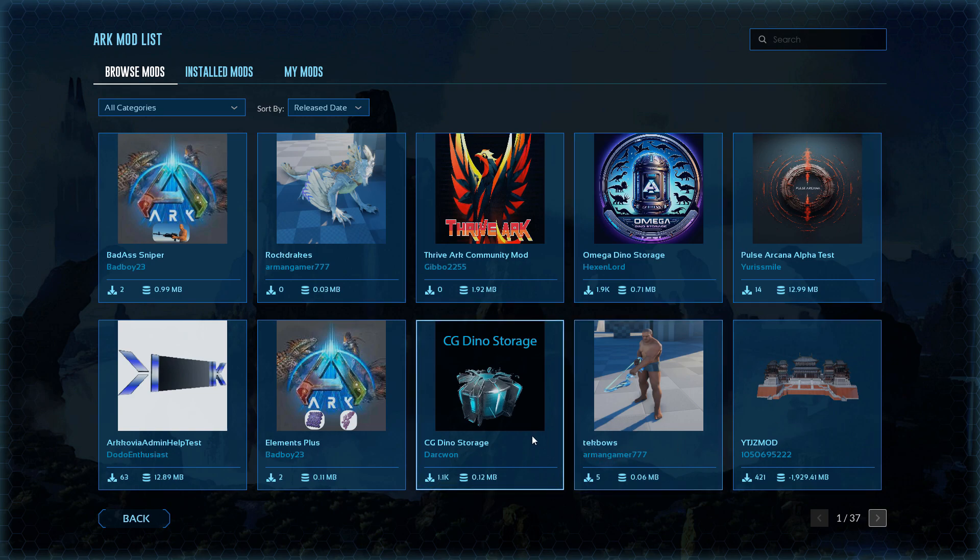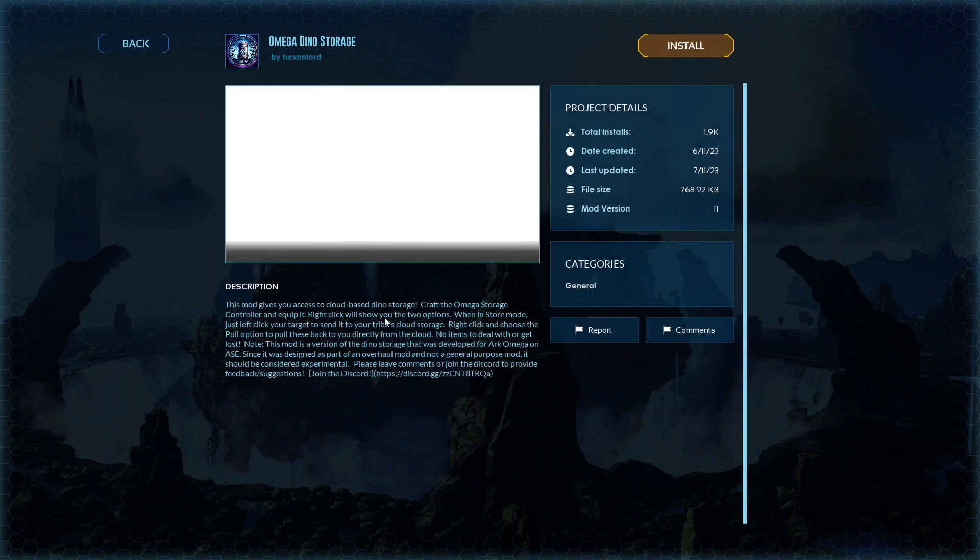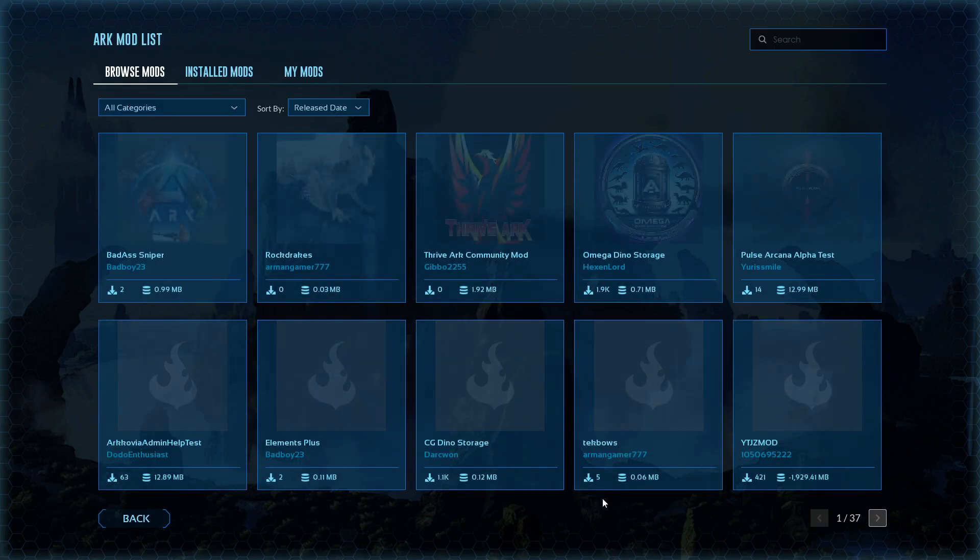Here are the front ones you can take a look at. There's tech bows in here, there's a new CG dino storage, and there's also this Omega Dino Storage which is a cloud-based storage — pretty cool. You can read the description right there and pause it; I'm not going to go over the whole thing.